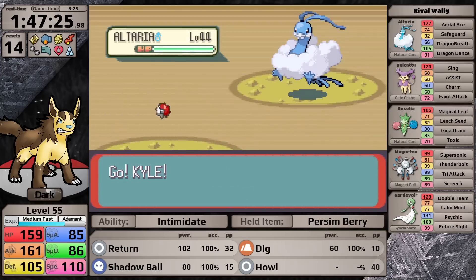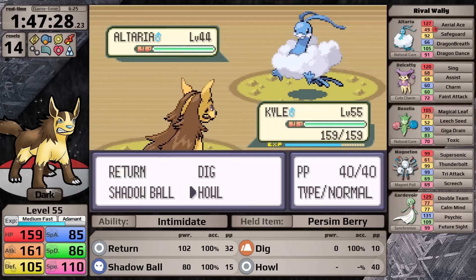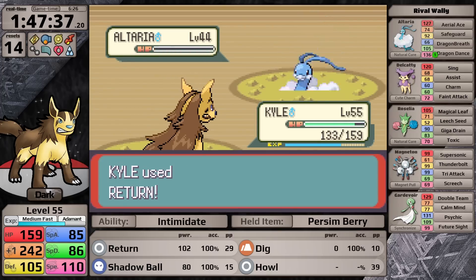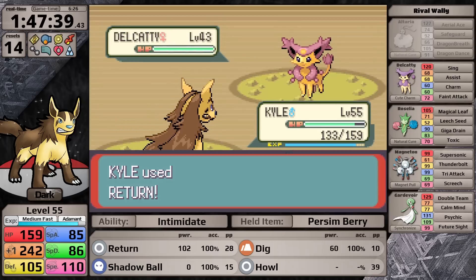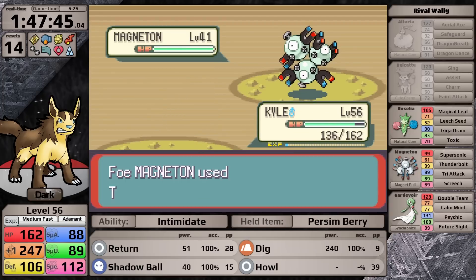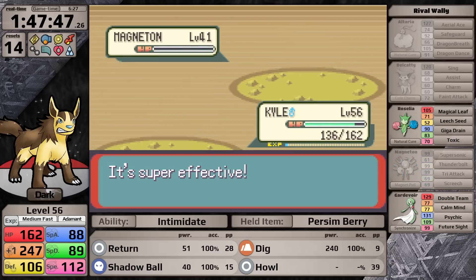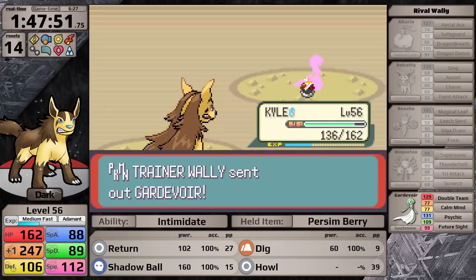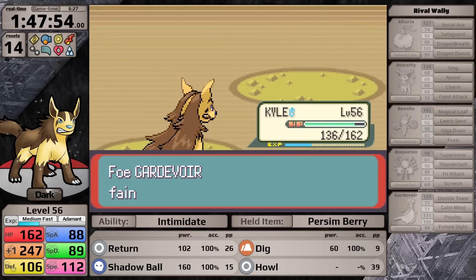The only thing left before the league is defeating Wally, who is not a problem. I also decide not to upgrade my moveset going into the league — this rules out moves like Crunch between league members, but I don't think I'll need them. Right now I think Howl in combination with some intelligent play is going to be enough for Mightyena to defeat all the league members. Well, there's only one way to find out.